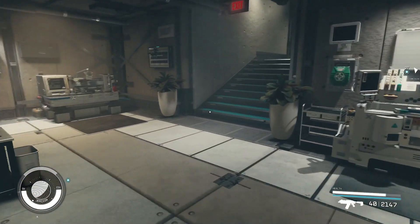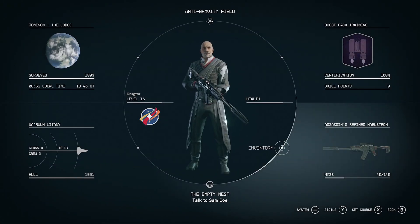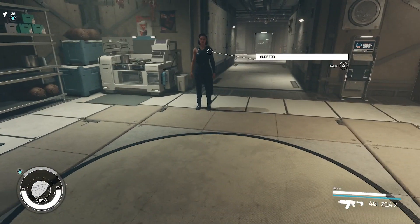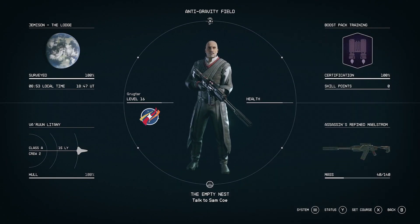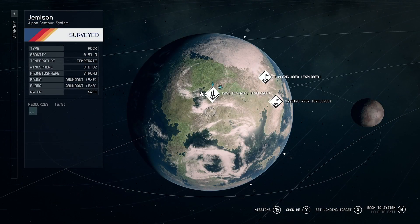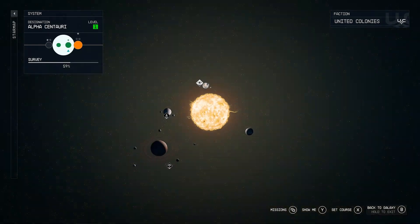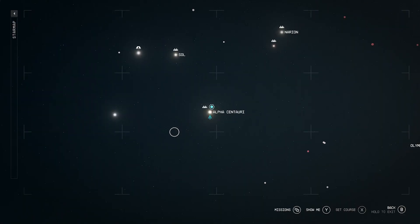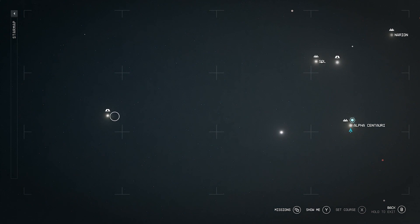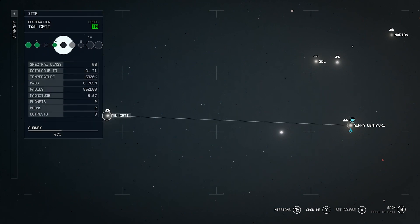We're down here in the lodge. I just wanted to double check my inventory real quick, make sure I'm emptied out. I am. I'm going to show you what I've accomplished, and then we're going to jump back into doing some of the Galbank missions. So if we look at the stars and we travel outward, over here in Tau City, I have set up some outposts.